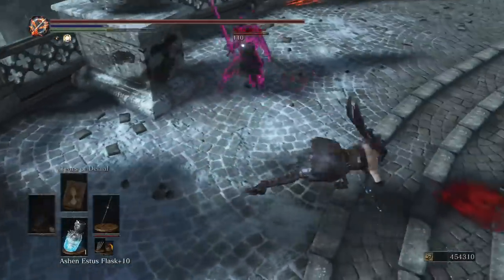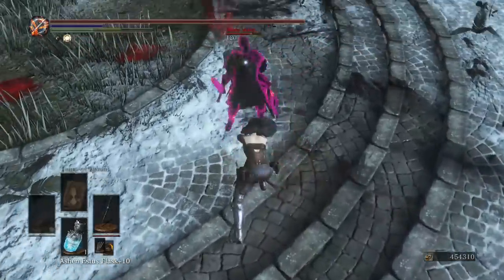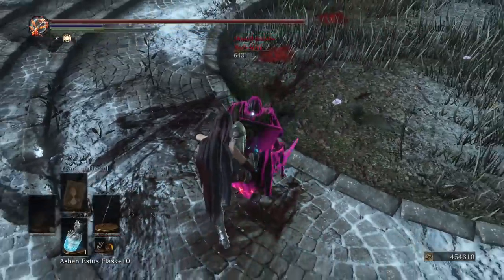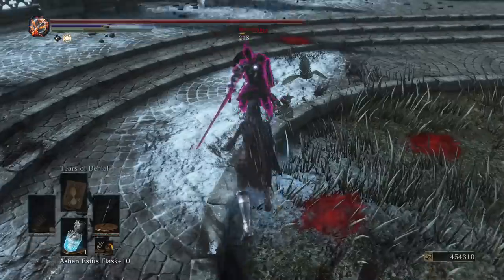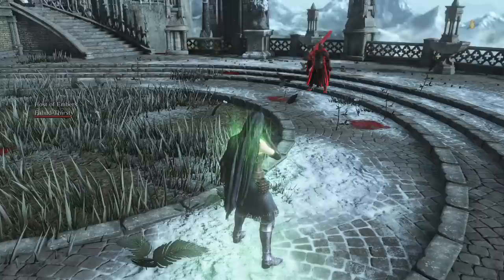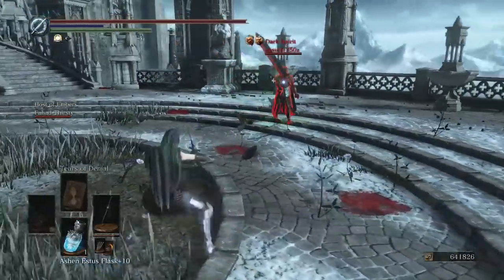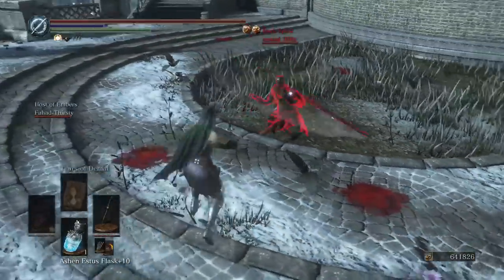First things first, let's talk about its normal moveset. It's a dagger, obviously, and daggers are quick. They're best when two-handed, as the first R1 extends out your body in a lightning-fast poke attack. The rest of the R1s are incredible at keeping pressure and catching rolls. It's also got fast roll attacks that have deceptive phantom range. All of your moves are typically too quick to be parried, but this depends on latency between you and your opponent — sometimes you might just get tank-parried, so be aware of that.